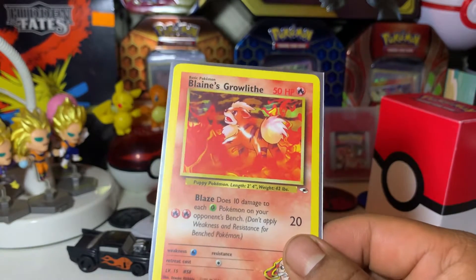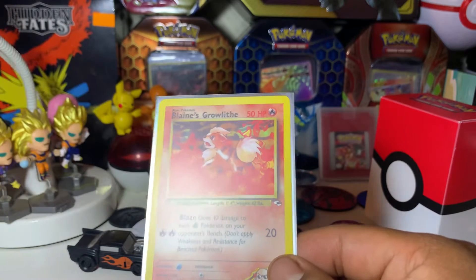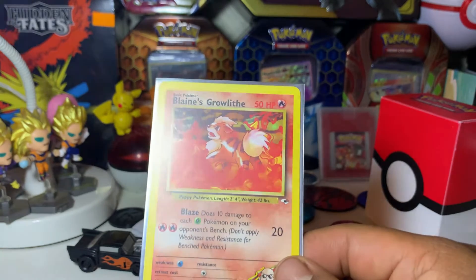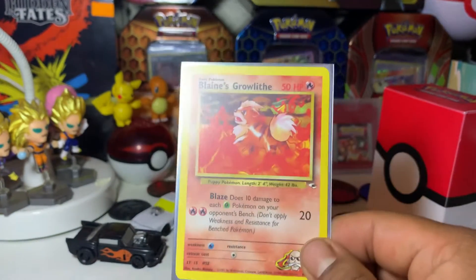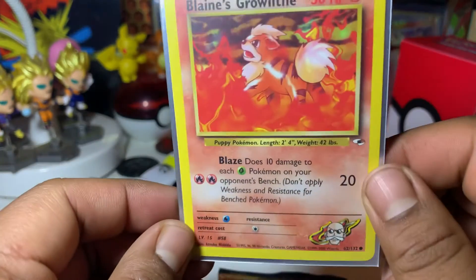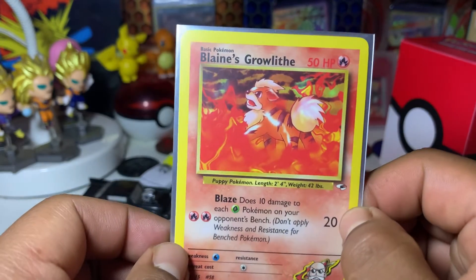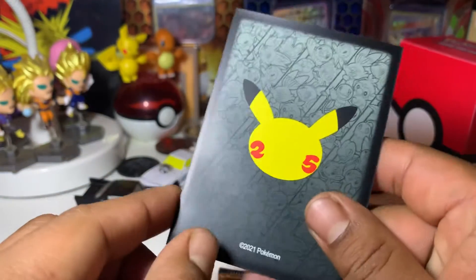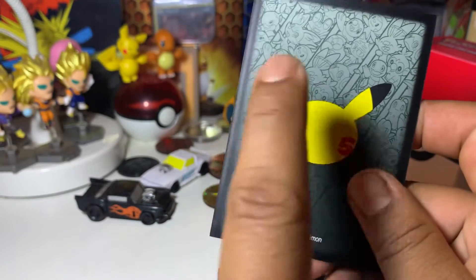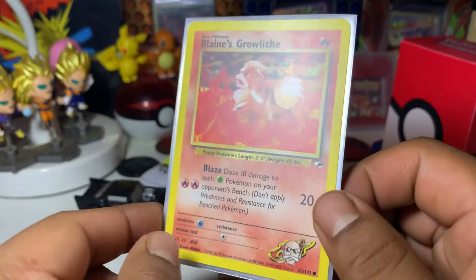Unfortunately my dog did eat my other lamp, so you can see my cords are all messed up — my regular light is gone, I'm going to have to get a new lamp. I'm unfortunately using a different lamp today. We got a Blaines Growlithe bonus card — very cool! And some of these sleeves, oh these are so cool. I want more of these sleeves. I have to get in touch with Mr. Jeff about this — I like these sleeves a lot.